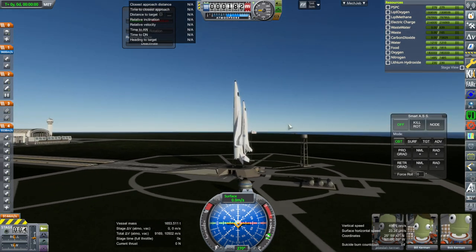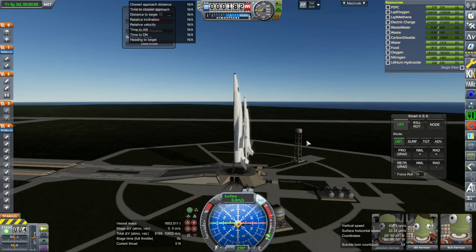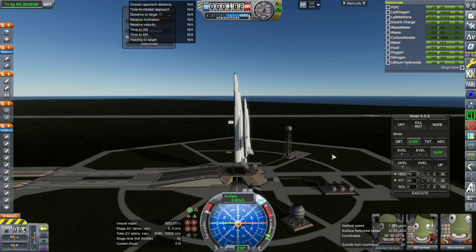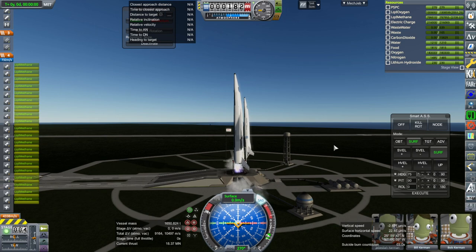The efficiency of the engines on the upper stage is also slightly better than the Prometheus vacuum engines, so we're going to see about that. SAS on, throttle up. I'll prepare Smart ASS for a heading of 75 degrees — which is to Cape Canaveral — and ignition and launch.